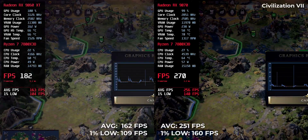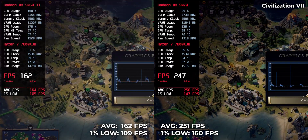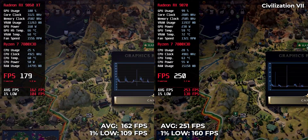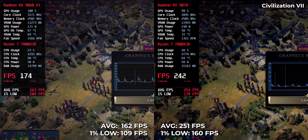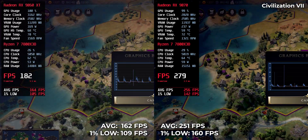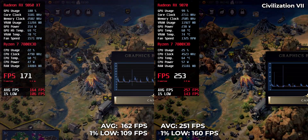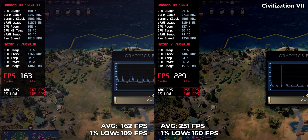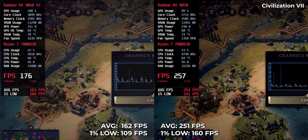Civilization 7 is about turn speed and UI fluidity, not explosions. The RX9070 lands at 251 FPS while the RX9060 XT runs at 162 FPS. It's a big gap, but in this type of game both cards will feel snappy. The win goes to the RX9070, but the benefit might be harder to notice.